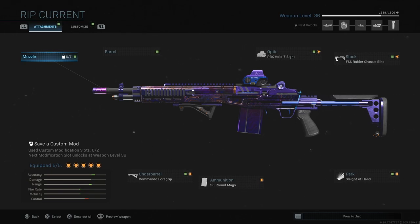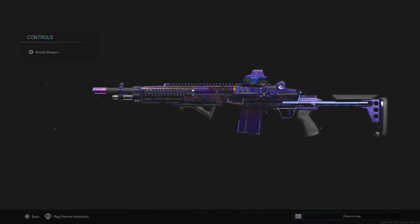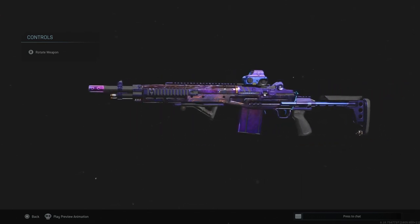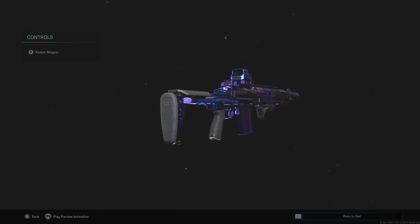Anyways guys, this is the Rip Current EBR and the attachments that you get with it when you buy it: the holosight, chassis elite stock, commando foregrip, 21 rounds. And I put Sleight of Hand on there because I had 4 out of 5 attachments. So this is the class setup I was running, and we drop over 100 kills on Shoot House and clutch a nuke — we clutch it with like 195 points out of 200 in domination.